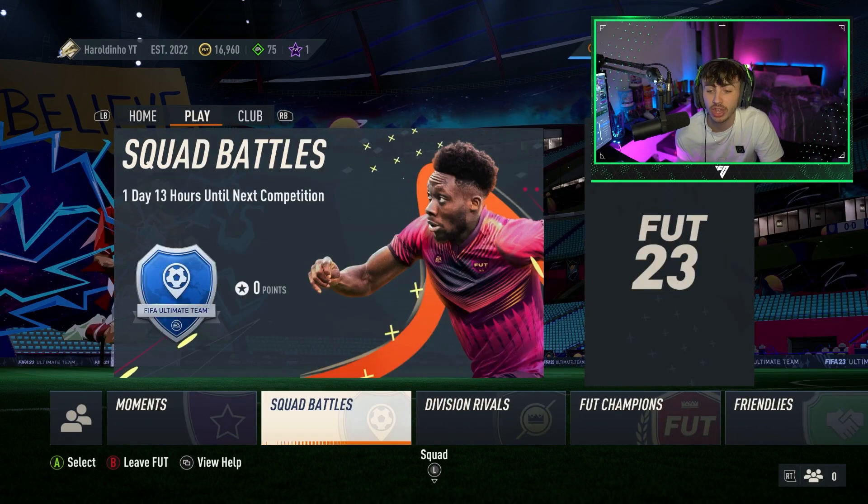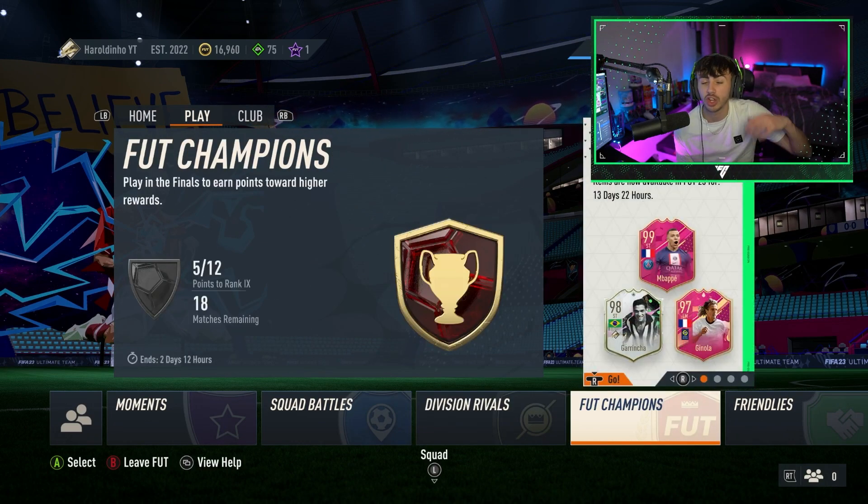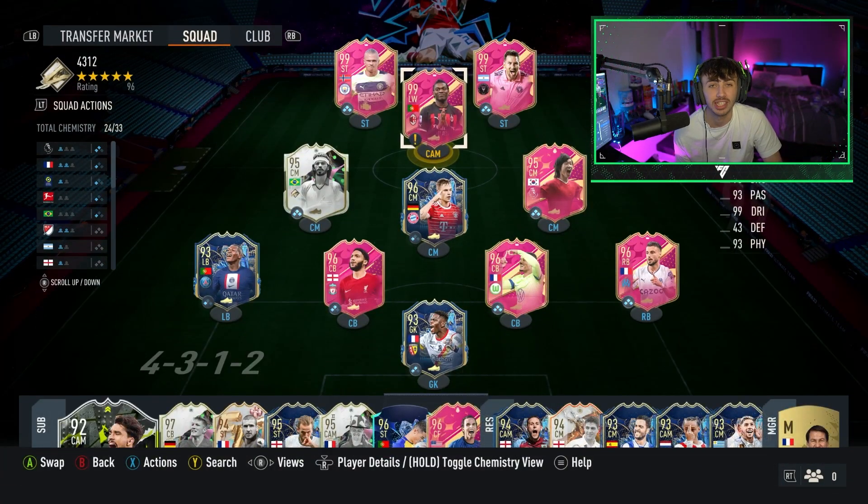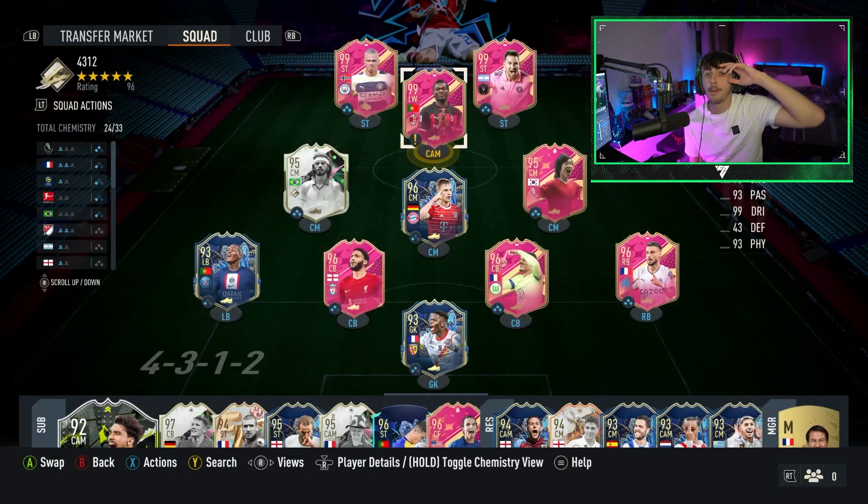Those are the best ways to make coins and probably start with around 50,000 coins on day one of EA FC 24. If you enjoyed the video, smash the thumbs up and subscribe to the channel for all the best EA FC 24 content. Let me know your thoughts in the comments below and I'll catch you on the next one.